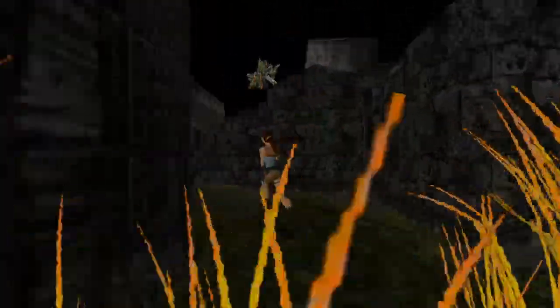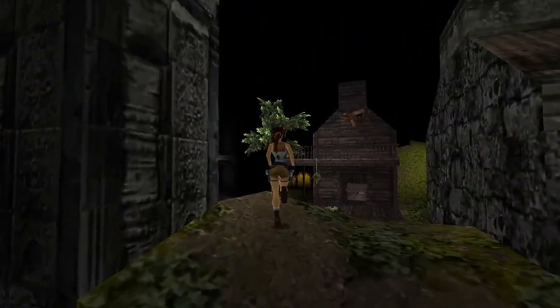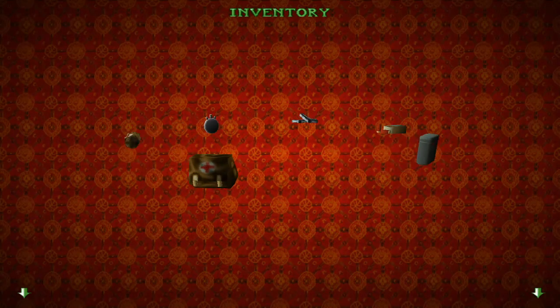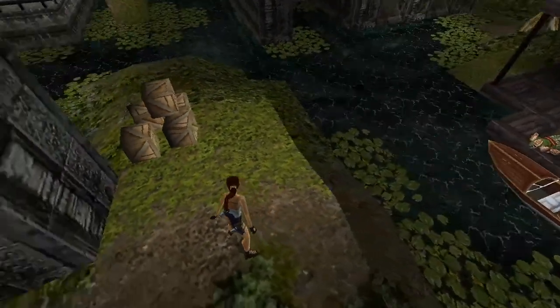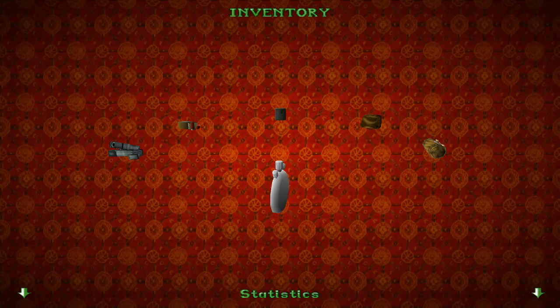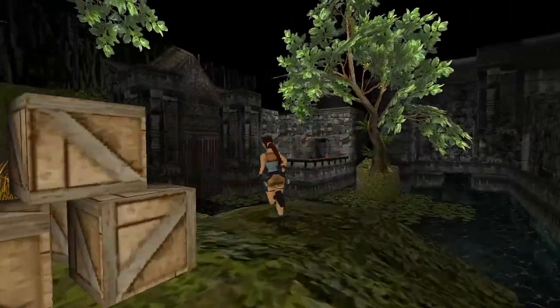I'm always on the lookout for good TR2-based levels because TR2 is my favorite Tomb Raider game. It still has the inventory ring by default — I love the inventory ring. It lets me see everything in my inventory, whereas having to scroll through it TR4-style — I know I have med packs, flares, some shotgun shells, and my pistols, so I don't have to worry about anything.